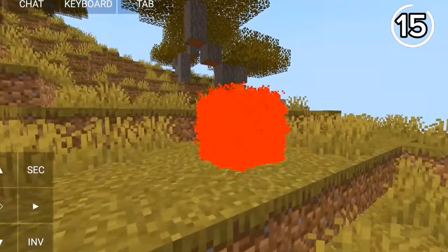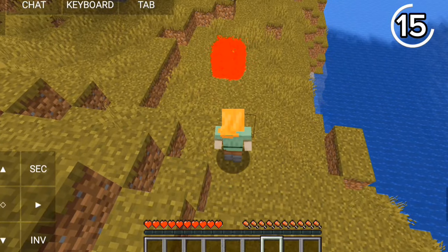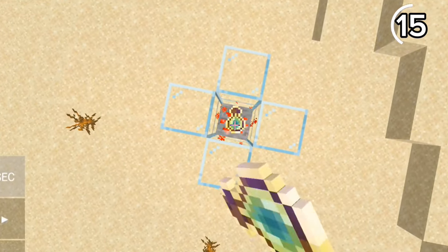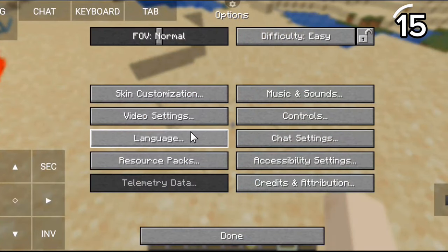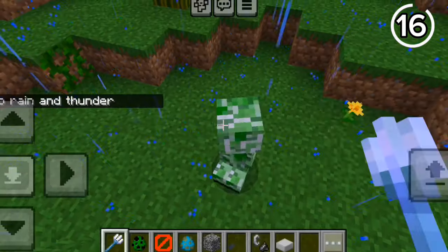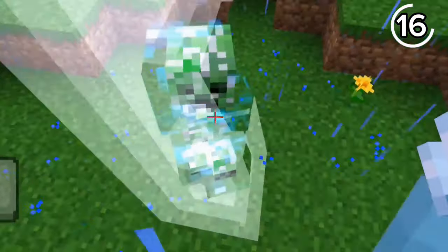If you ever see this block on your server, don't go close to it — it can crash your server. This is a lag machine created by throwing XP bottles on redstone ore. To counter it, just turn particles to minimal.